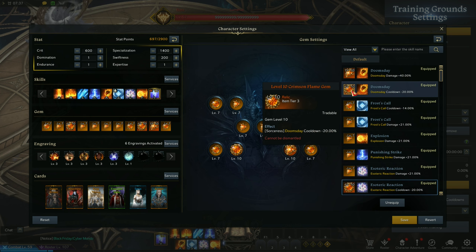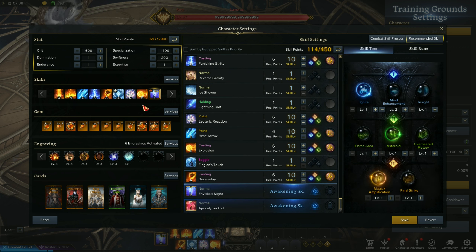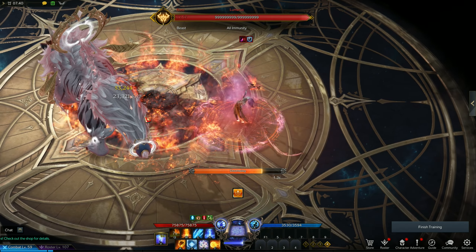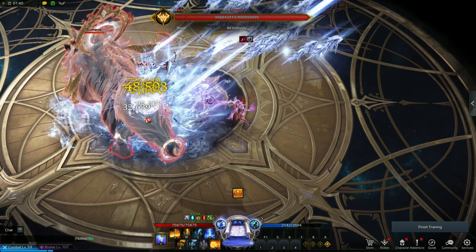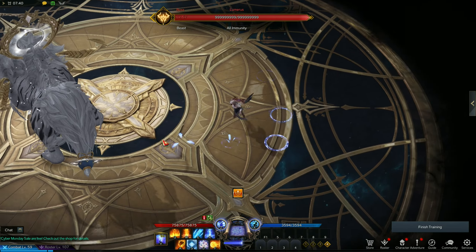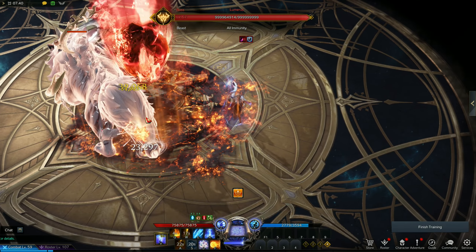For gems, use at least a level 7 cooldown gem for Doomsday to fit 2 Doomsday on 1 Arcane Rupture. For the rest of the gems, just pause if you want to see. Here is my spell setup — I usually swap Inferno for Squall if I need counter. For spell rotation in general: build your specialty meter with Rime Arrow, Inferno, Frost Call, Esoteric Reaction, and the rest of the spells. But as you get closer to full specialty meter, ready up Doomsday, Explosion, and Punishing Strike, and it's better to activate Arcane Rupture when everything is ready.